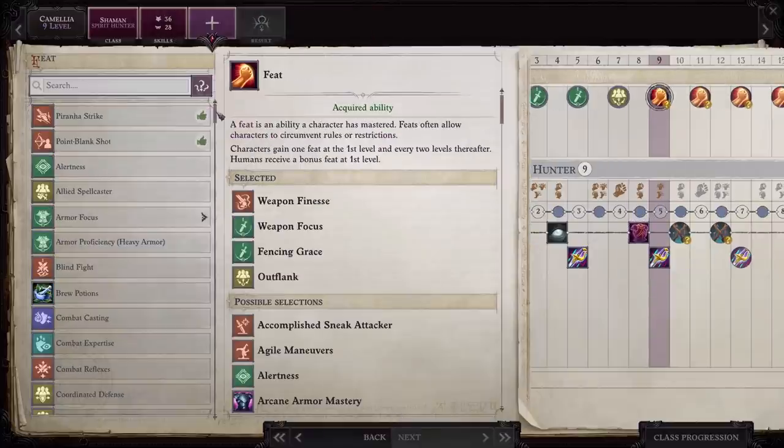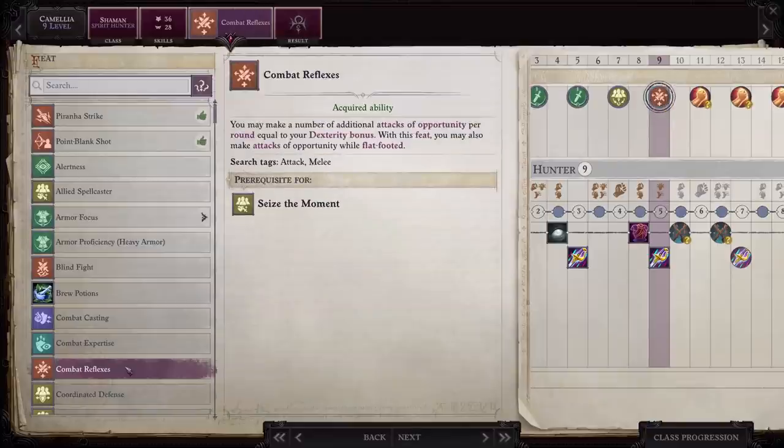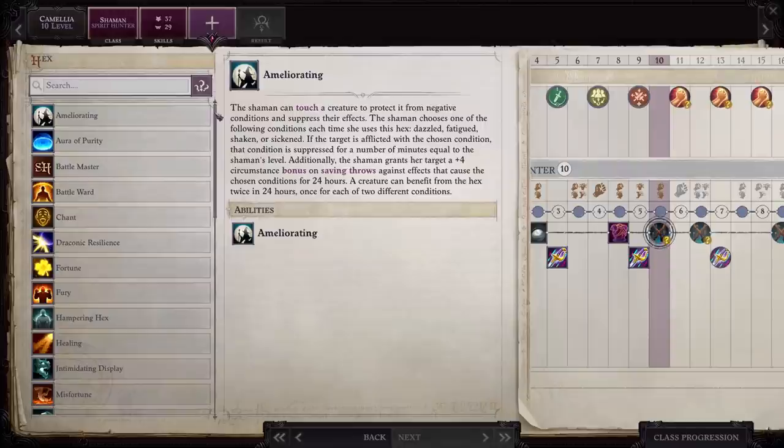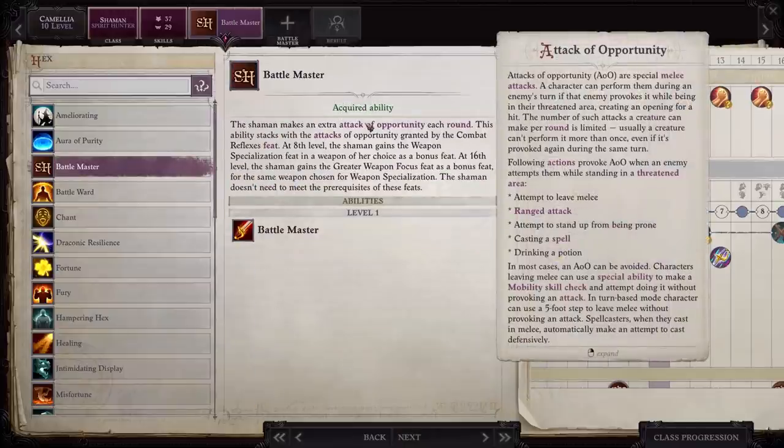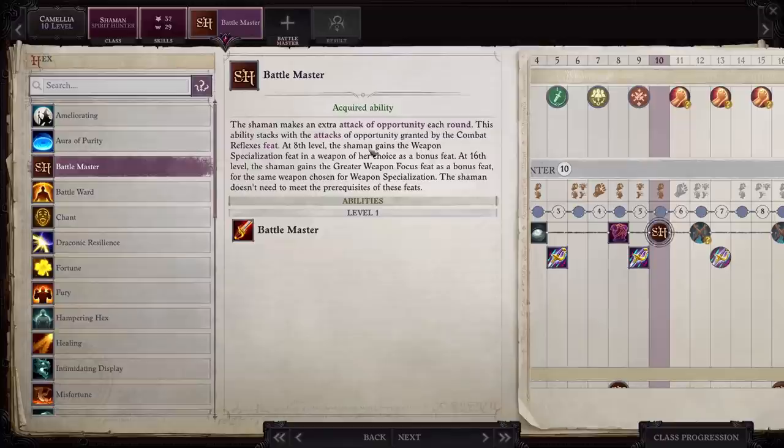For your level nine feat, get combat reflexes. Her dexterity bonus should be sky high, so she's going to get a lot of attacks of opportunity, and it's nice to be able to do that while flat-footed. For your level ten hex, grab battle master. It's going to give her more attacks of opportunity and weapon specialization for the rapier. At level 16, she'll also get the greater weapon focus feat for the rapier.